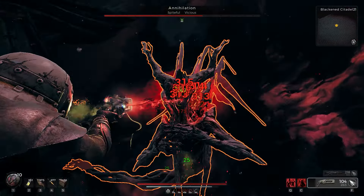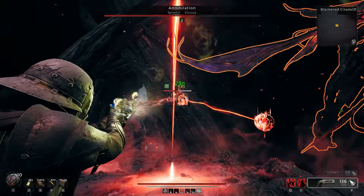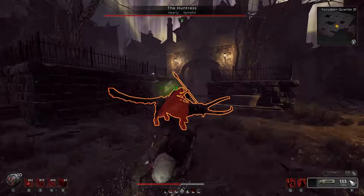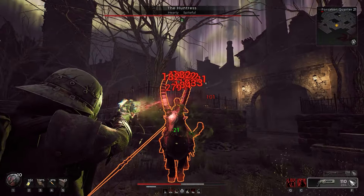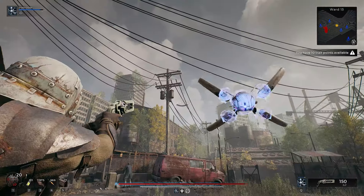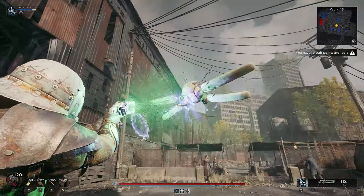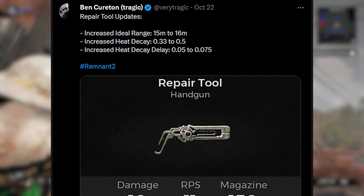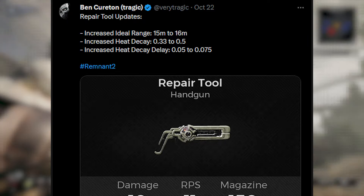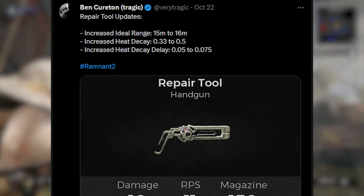The weapon performs similarly to the MP60 — just slower with a much larger mag size and heat mechanic. The reduced weak spot damage is offset by the increased base damage compared to other auto secondaries. If anything were to change about the weapon, I'd say give the Nerud tech side some love — whether it be no ammo consumption when shooting it, better energy regen, or stop the drone from flying away when aiming at it. Some changes are coming regarding its heat generation and ideal range, and I won't say no to buffs no matter how minor.